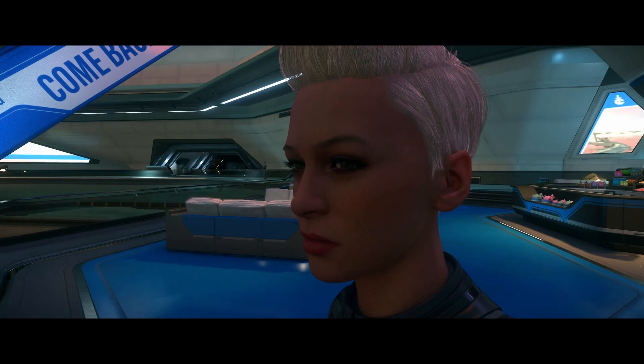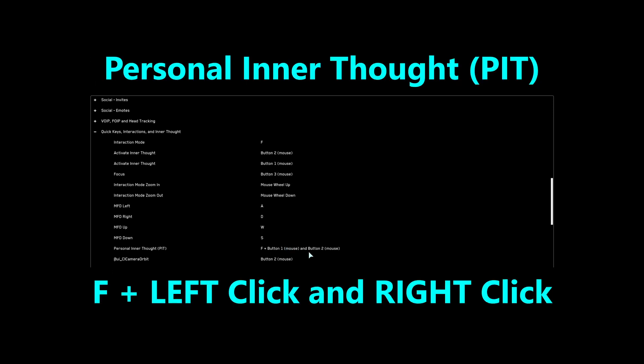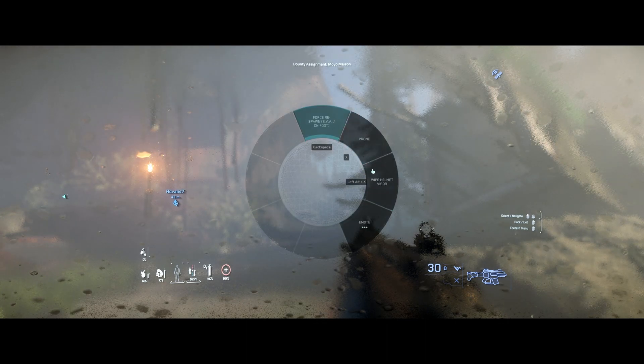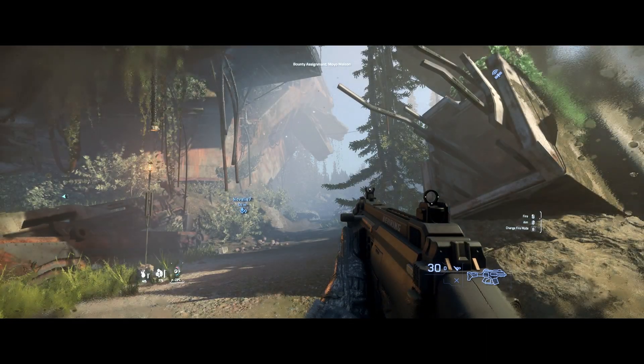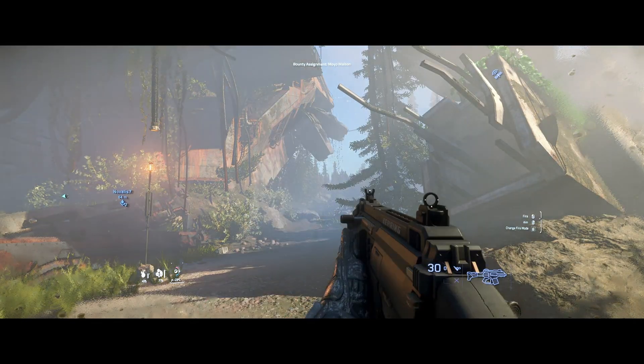Firstly, inner thought used to be Hold F and right click. Now it's Hold F and click both the left and right mouse buttons at the same time — so F plus both mouse buttons. I use inner thought to find the option to wipe my visor, and then realize that I forgot it actually has its own keybinding: Left Alt plus X. So I didn't actually have to figure out how to use inner thought again.